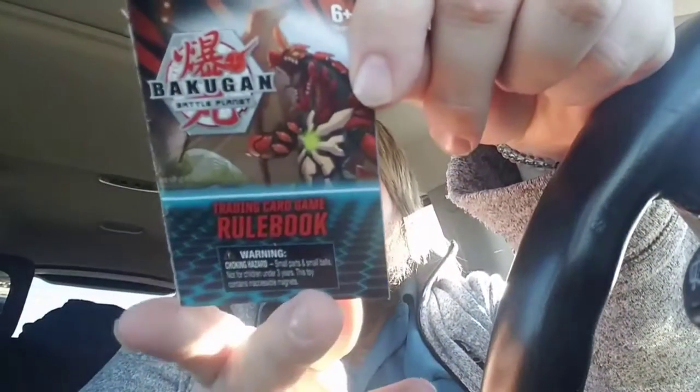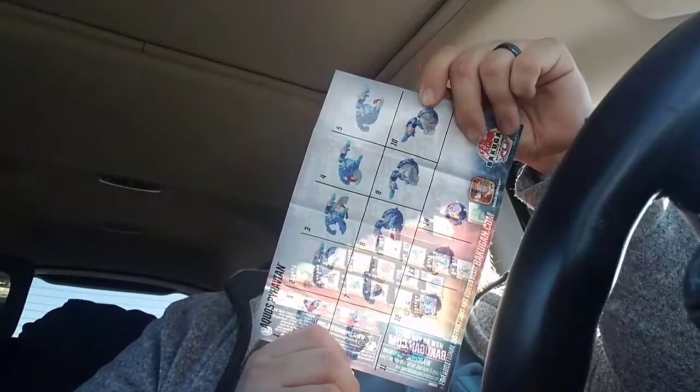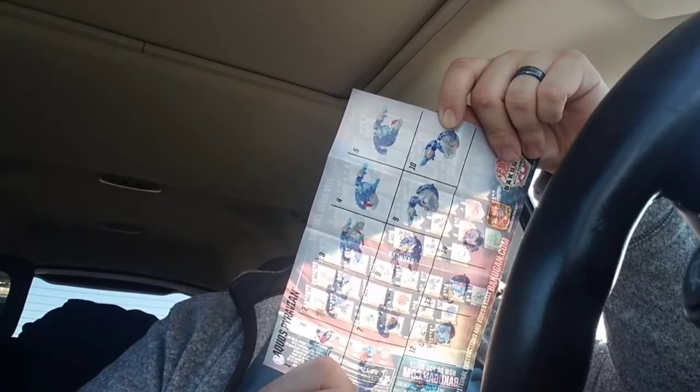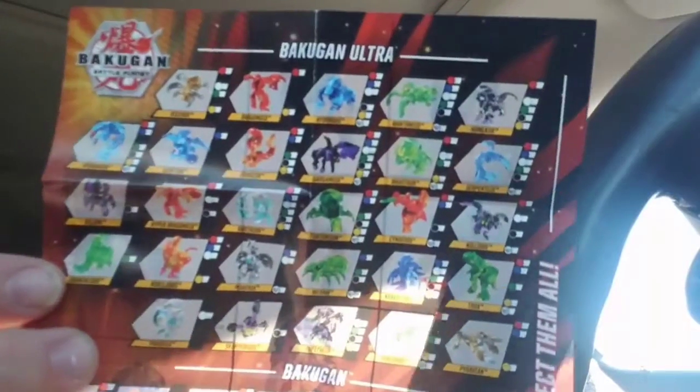You also get a rulebook so you can read the rules of the full game. This is the TCG part of it. You do get an instruction sheet on how to fold the Bakugan — which for Aquas Pyravium you get a whole crap ton of steps. This one doesn't have all the brand new Bakugan — it's still missing Gordering and stuff. But there's the checklist and everything.